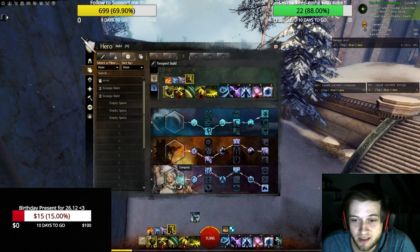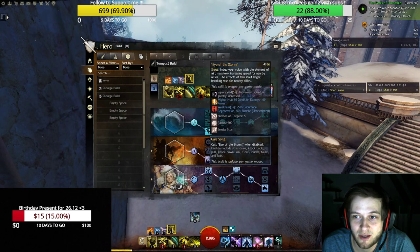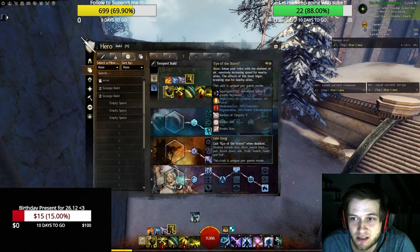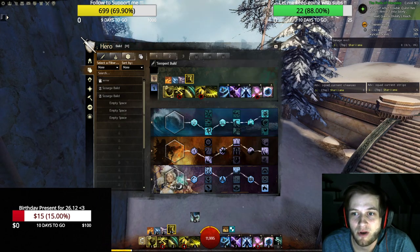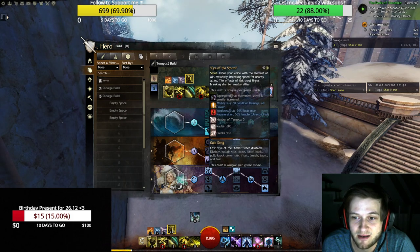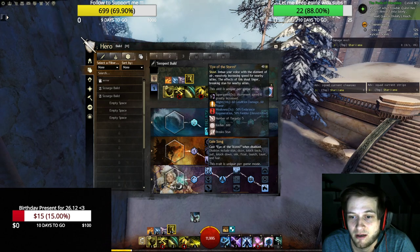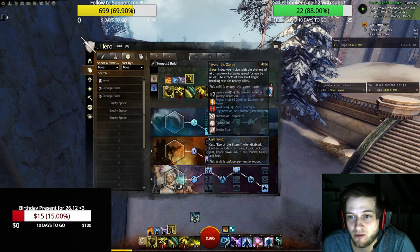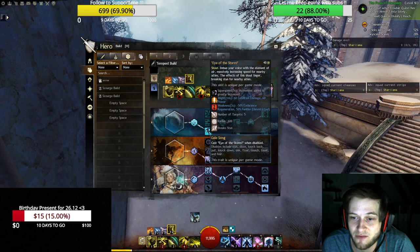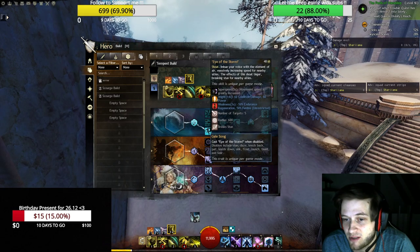Then we have the Tempest line. Tempest with Eye of the Storm: shout that imbues your voice with the element of air, massively increasing the speed of nearby allies. This effect also brings stun break for nearby allies and casts Eye of the Storm when disabled — including stun, daze, knockback, pull, knockdown, sink, float, launch, taunt and fear. So you have super speed for your party as a shout, which is pretty good, and you can get yourself out of every stun. A really good stun break for yourself.